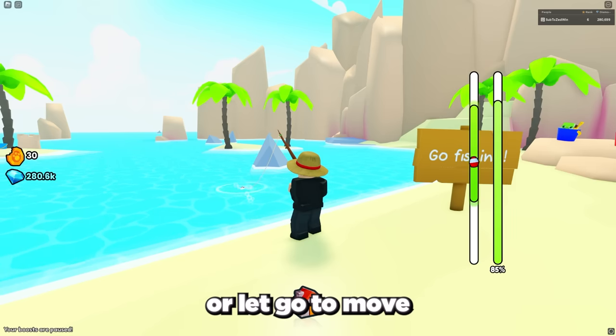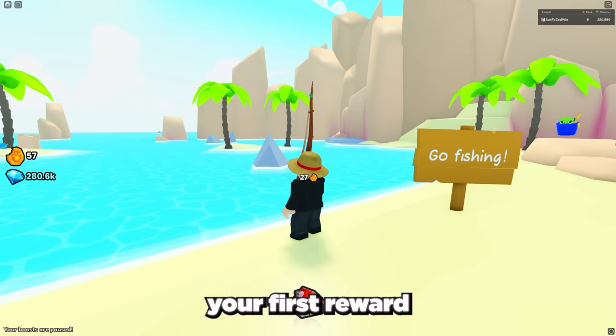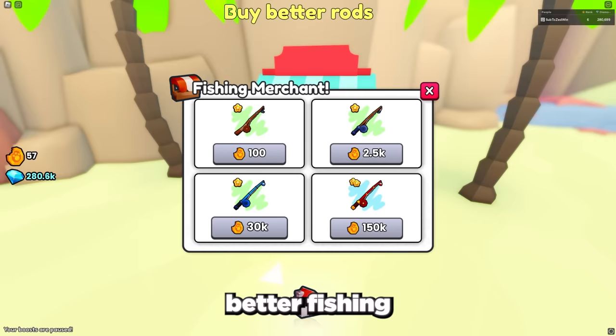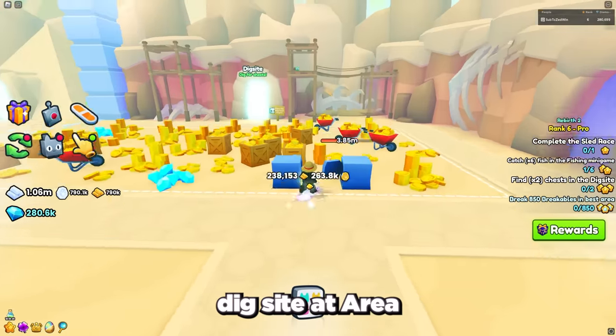Just keep the red and white bobber inside the green bar. To do this you can click or tap on your screen, or let go to move the green bar up or down. After doing this you can fish out your first reward. To increase your luck in getting the huge pet, make sure to purchase better fishing rods in the shop.